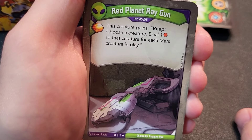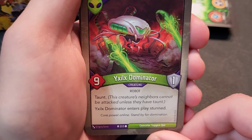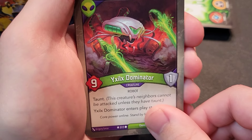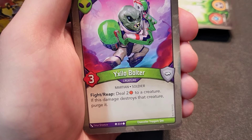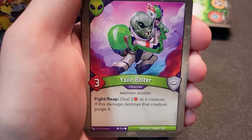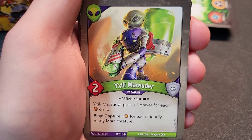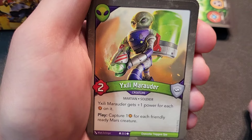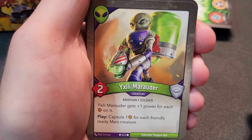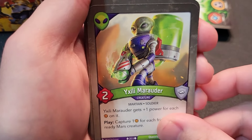Mars section: Ram Red Planet Ray Gun upgrade — this creature gains reap to choose a creature and deal one damage for each Mars creature in play. Could get insane. Ixlex Dominator — always good, taunt, neighbors can't be attacked unless they have taunt, enters play stunned, nine power, one armor. Very strong — it's a nine power just sitting there protecting things. Ixlo Bolter — fight and reap to deal two damage to a creature; if it destroys it, purge it. Interesting — purging a Shadow's Urchin would be a big win.